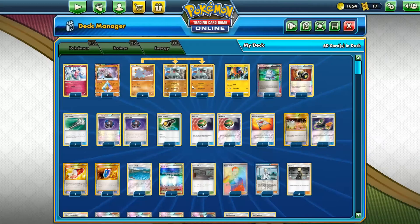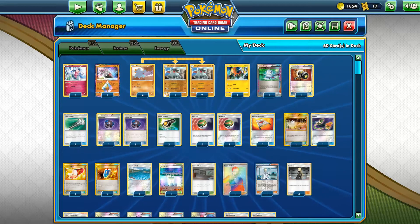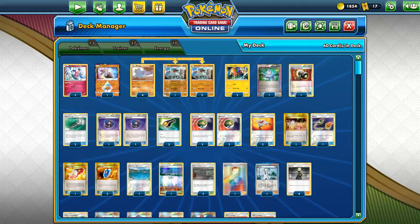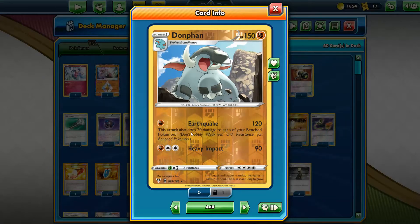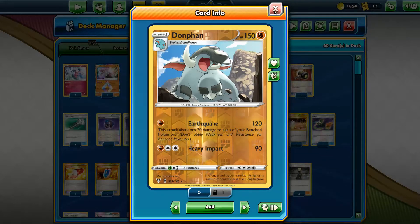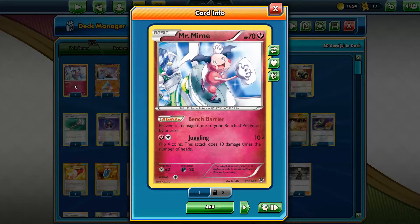Originally I wanted to show this deck in Standard — that's how I built it. But unfortunately I found out that Mew with Bench Barrier doesn't work the way it's worded; it's only damage from your opponent's attacks, and we can't have that. This guy does 20 damage to each of your Bench Pokemon, and if you keep attacking you're going to be killing yourself. So we need a Bench Barrier Pokemon. The only other choice is Mr. Mime — the Fairy one or the Plasma Storm Psychic one — to prevent that recoil damage.